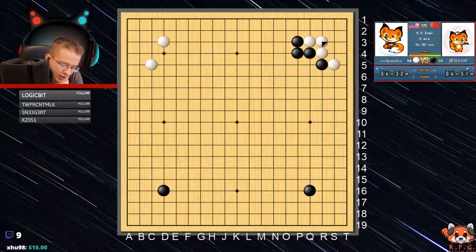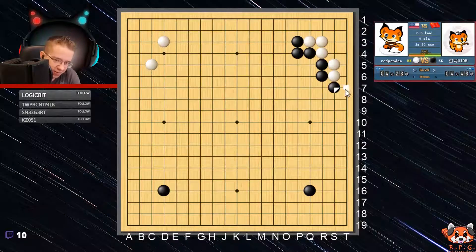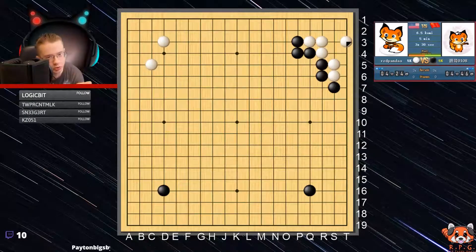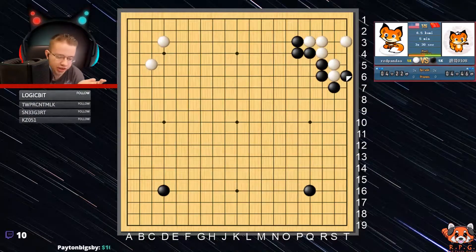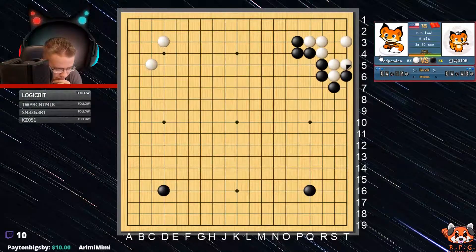Again, I want my opponent to pressure me to kind of show when you play away what can happen. And I'm not going to exploit cuts either. I'm just going to straight up live and continue doing so in gote. Otherwise I would die, and I don't want to die. I want my groups to live. I can live now, so that group is fine.